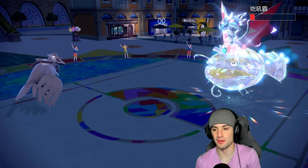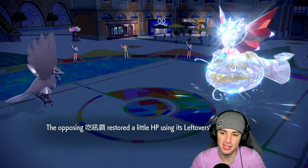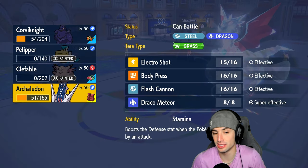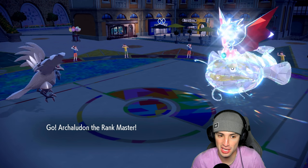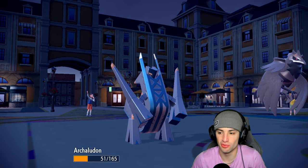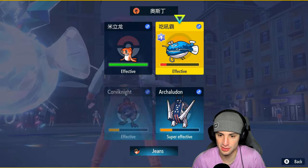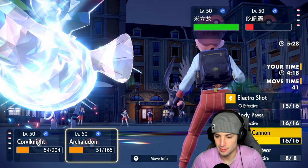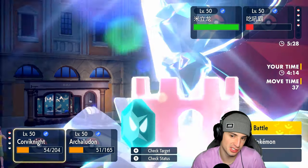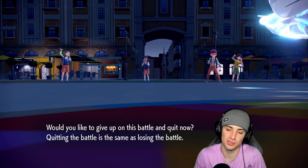What really killed us was the Trick early on — Corvinite got stuck with Choice Specs and couldn't set up Iron Defense. That was a slow-paced battle I could have controlled, but once I was locked into Body Press with no defense boosts, we never got real value from Corvinite. Moving on to match two, looking to bounce back.